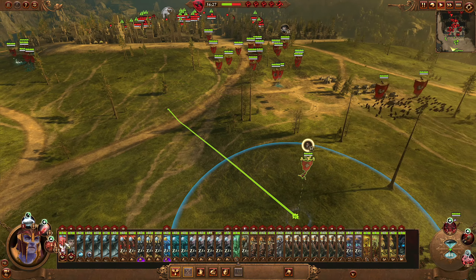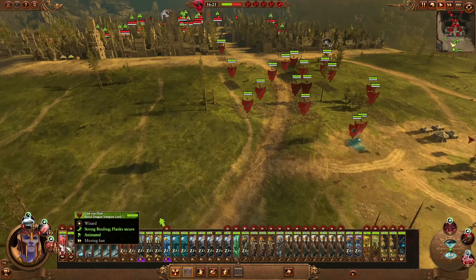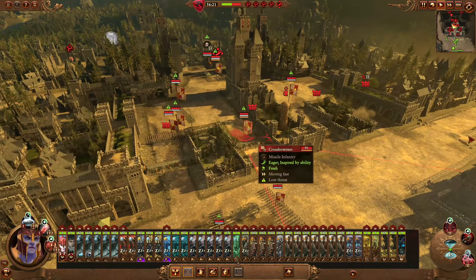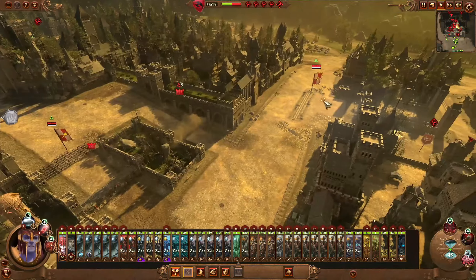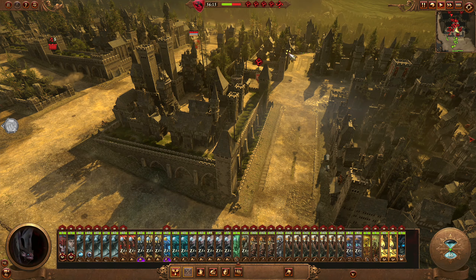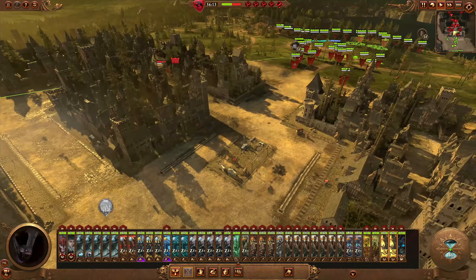Maybe I use my Blood Dragon Lisa Von Dirsel to attack the Hellstorm Rocket Battery as well. Currently the Hellstorm Rocket Battery is actually over there on its own, so I think now is actually a good chance for us to go get it.